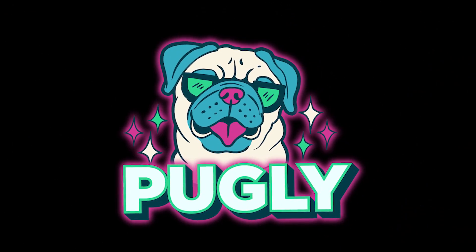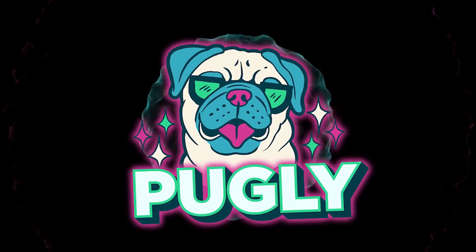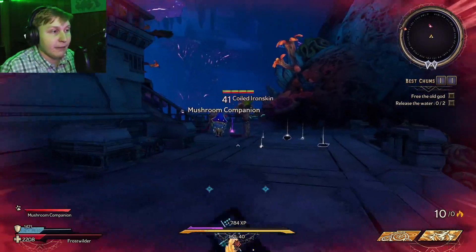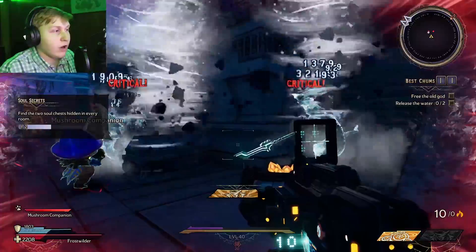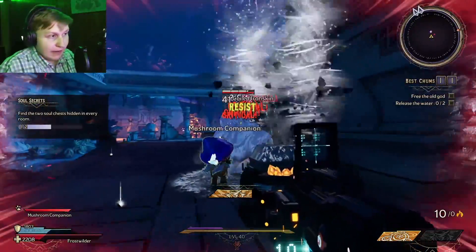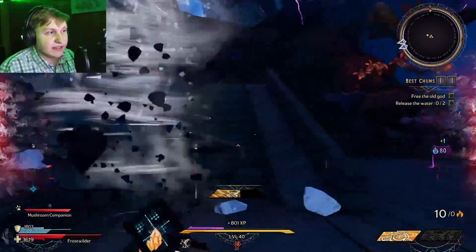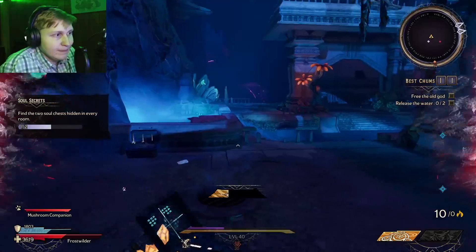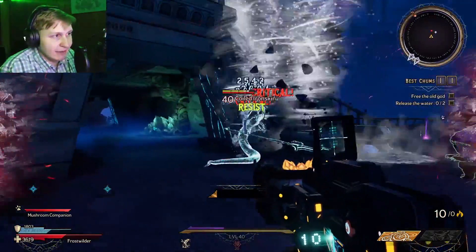Very fun, especially for my Blizzard build, because then I can get random little Water Novas to proc — like right there, that was a great example. And then the Blizzards are going to start dealing large amounts of damage because they have the Soaked effect, which allows them to take more damage from Cryo and Lightning, as I said before. There's a nice example as well.